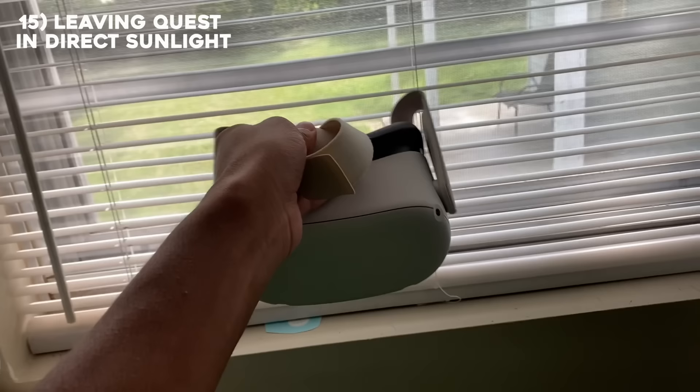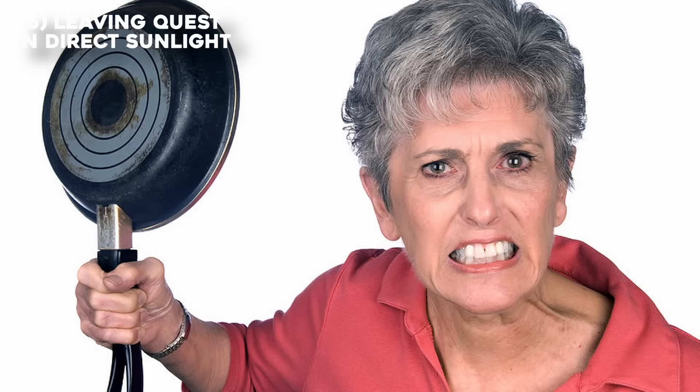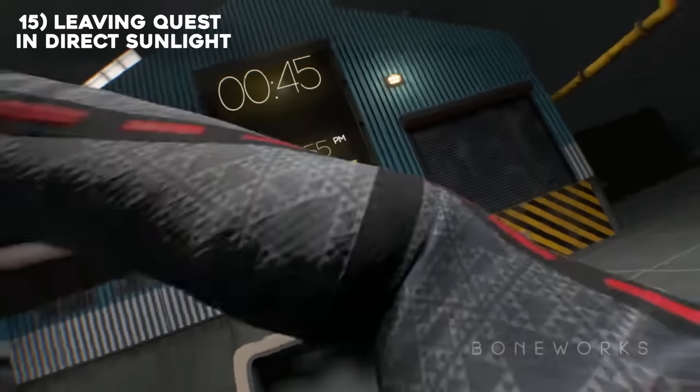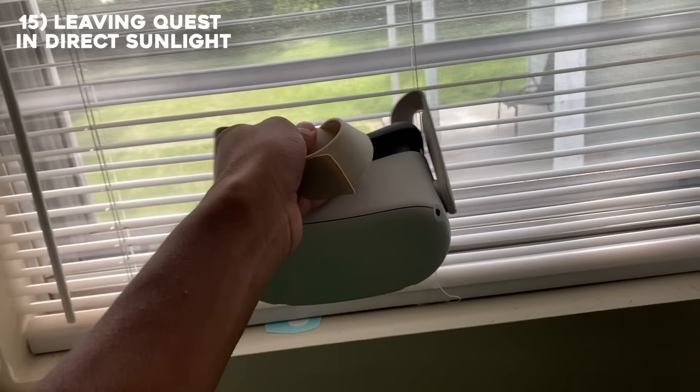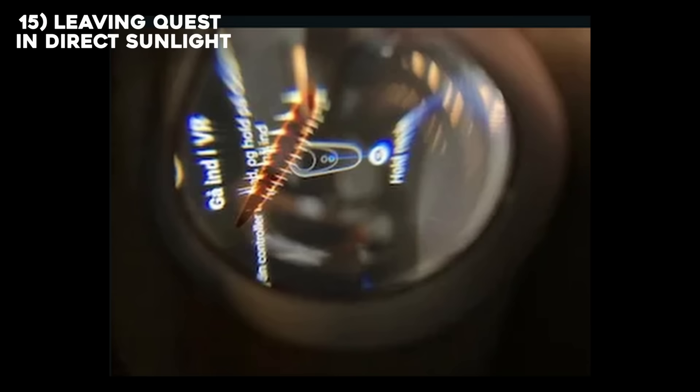My friend called me saying his Quest 2 was burnt. It turned out he had left his Quest 2 in direct sunlight — the same mistake a ton of beginners make. The sunlight beams into the lenses of the Quest 2, burning the screen inside and making the headset unusable.